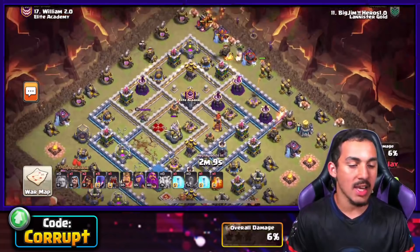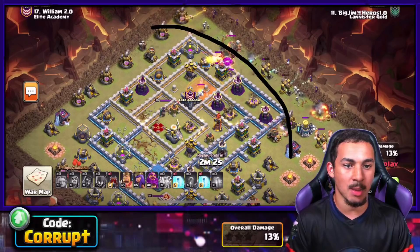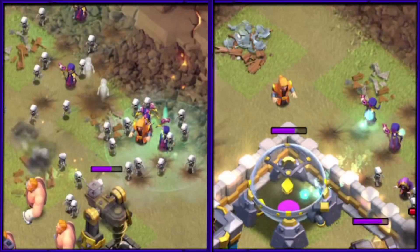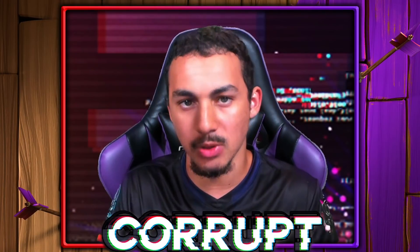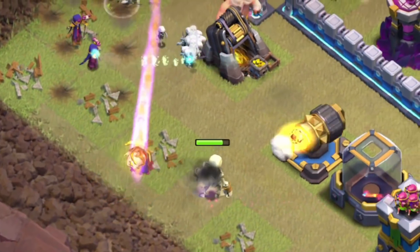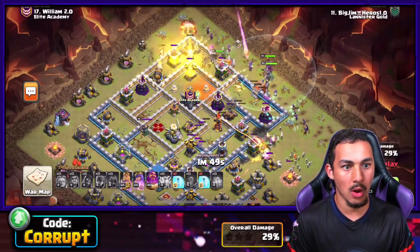Then you want to start sending in your super giants or golems and then your witches. You're going to use these super giants in more of a semi-circle with the witches, and you could also bring other support units — such as super wizards if there are heavier chainable buildings on the outside, or super witches if you want some extra tankage. You then want to make sure you're dealing with the enemy CC, sending your heroes in, and of course using your log launcher.